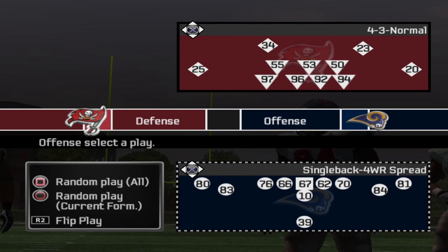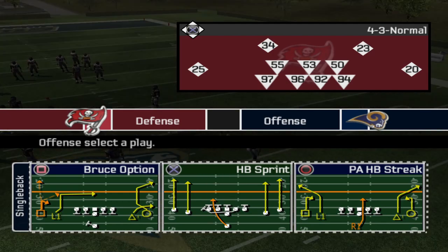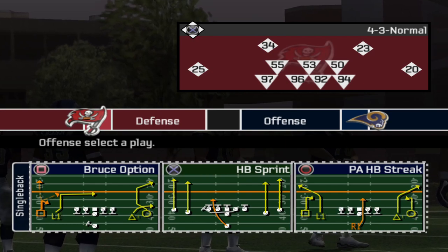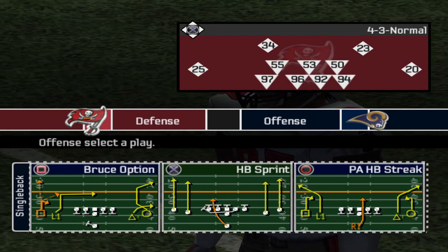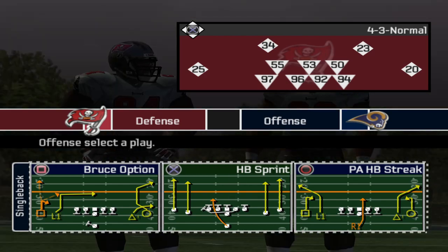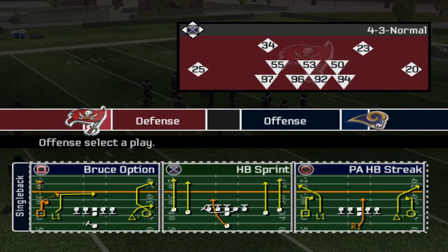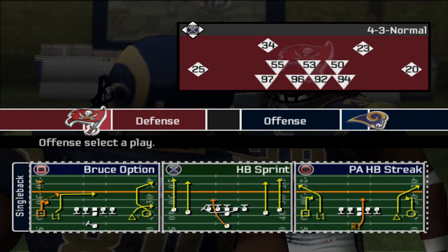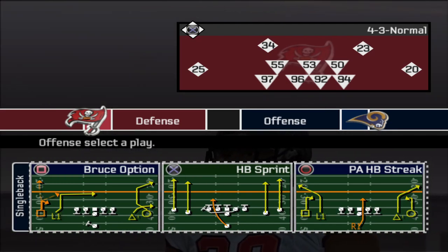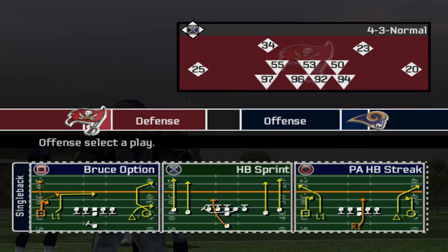Let's go to the four wide receiver spread — this is the St. Louis Rams playbook. Over on the far left you got Bruce option. I like the look of it; it's got a run and shoot feel with option routes on the far left. I don't know how the game programs it to where the wide receiver knows exactly what to do against certain coverages, but you can use playmaker routes if needed. Then you've got a pull and play with halfback sprint. The only downside to this playbook is it's got a few more play action plays than I need, because the run and shoot just didn't use hardly any play action at all.